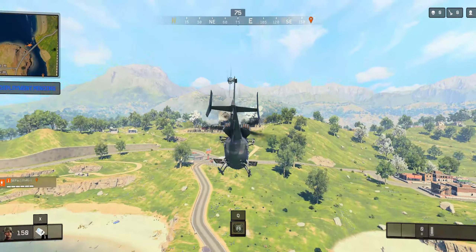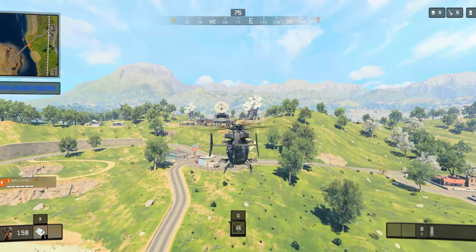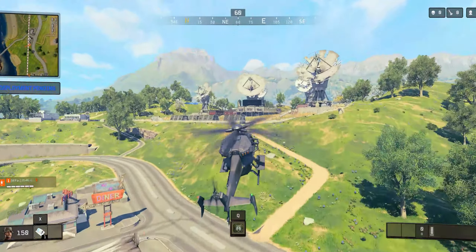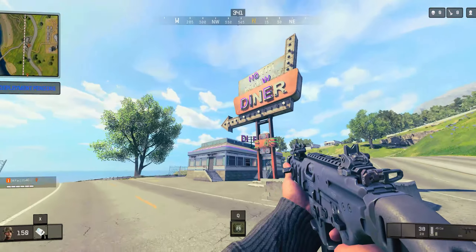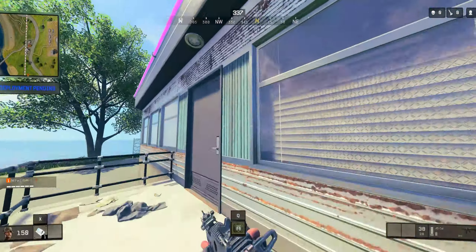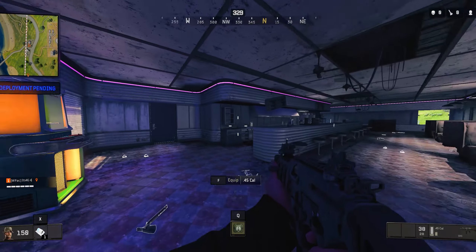And then when you turn the corner and go a little bit further down, there's the Transit Diner. You can actually see a part of Transit, which is so awesome because they have not added Transit into anything else. This is like the only little bit of official Transit remaster we've ever seen, as far as I'm aware.